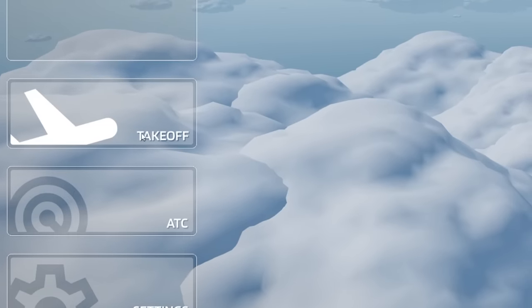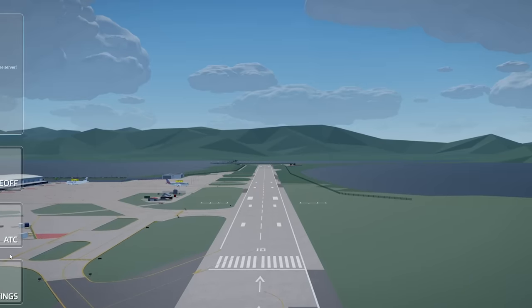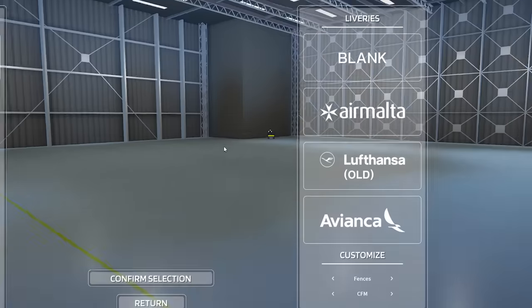We could be ATC, we can take off — settings are coming soon though, which is a pretty important feature. But for now we're gonna fly. We got a little hangar area and this is where we spawn our planes.